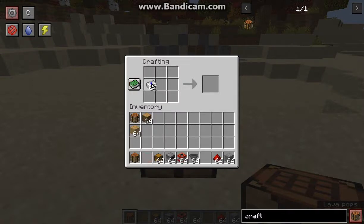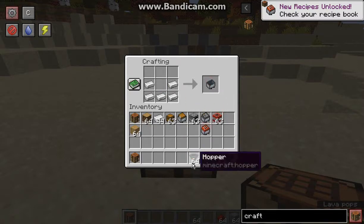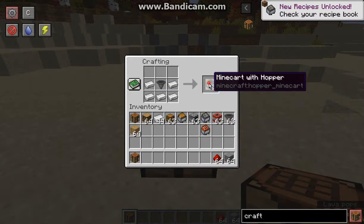If you want to make any of the following minecarts, I can put a chest in there, I can put a furnace in there, I can put a TNT in there, I can put a hopper in there, and it takes less steps.